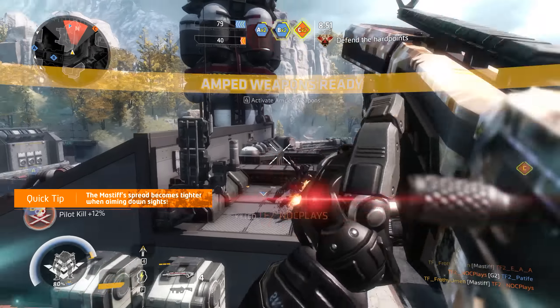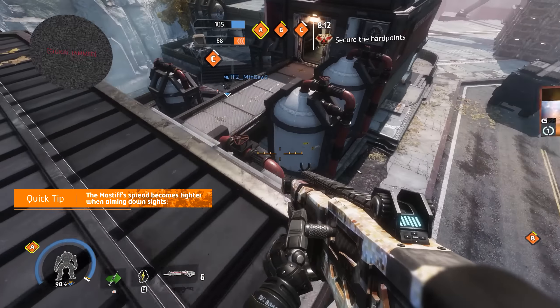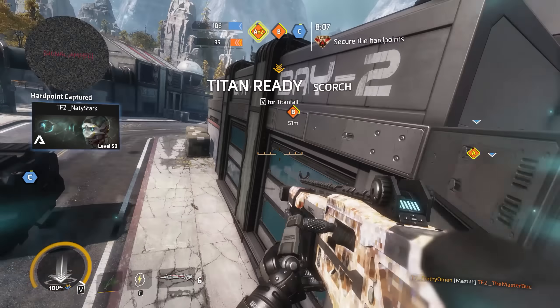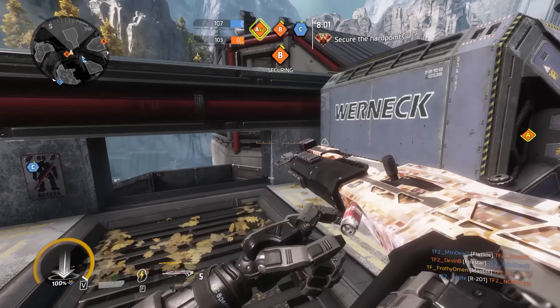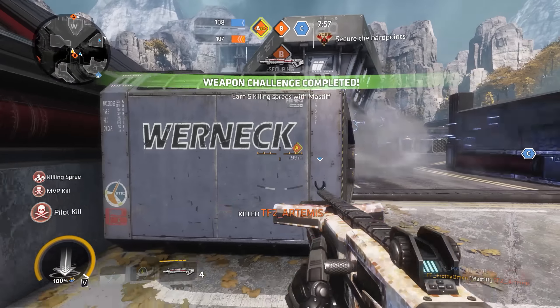You've got to spend the time to learn how much damage it will do at a particular range and just have faith that you're going to go down in either one or two hits, so you can start firing at the next target. You cannot afford any downtime with this weapon when you're engaging multiple targets. The Mastiff has the potential to be a very fast-paced weapon because of this, effective at even longer ranges than the EVA-8.